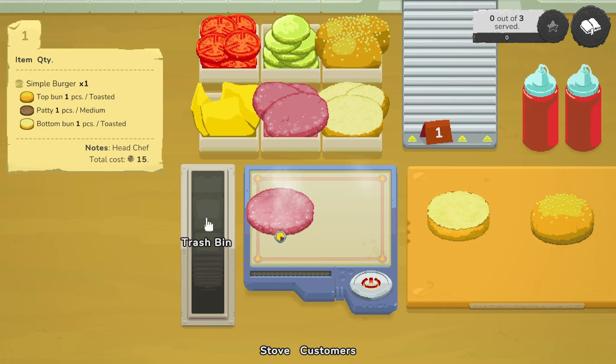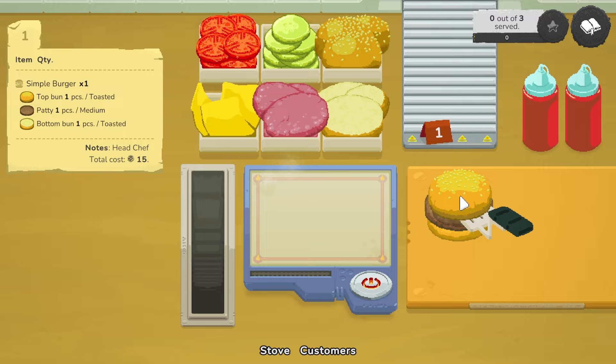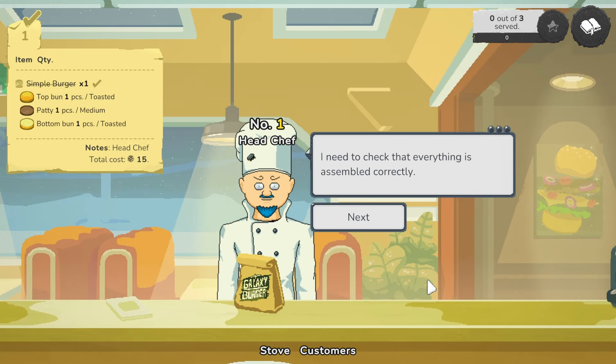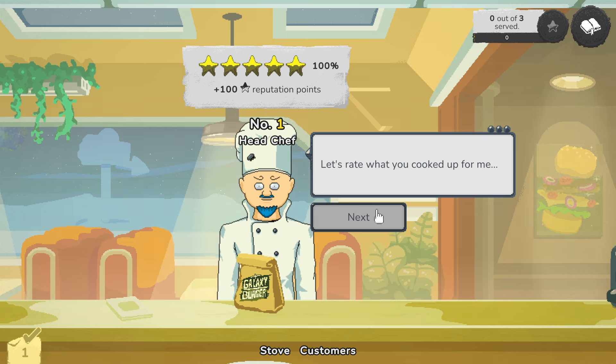I wonder what this is here — oh, the trash bin. And we have two things of ketchup. Alright, is that medium? It's not turning red like the bun, so I'm guessing if we do it more it's well done. Alright, you didn't want any condiments, so order up. Hey, that worked. I need to check that everything is assembled correctly. 100%! Let's go. I really enjoyed it. I'm so satisfied.